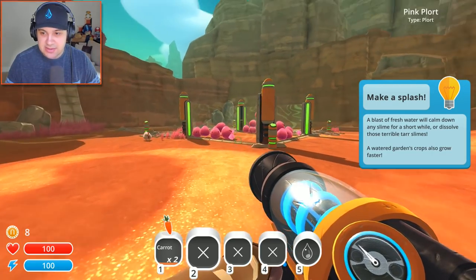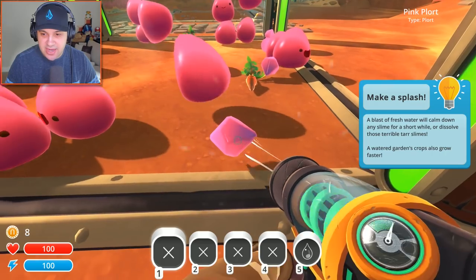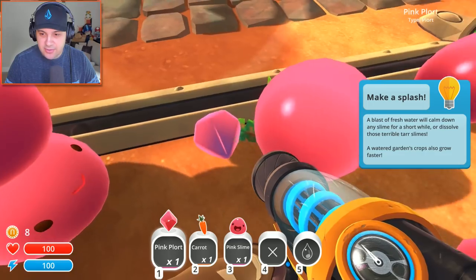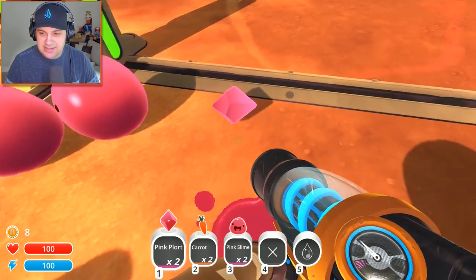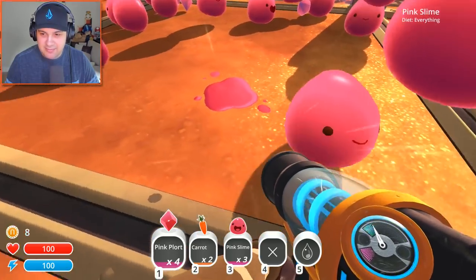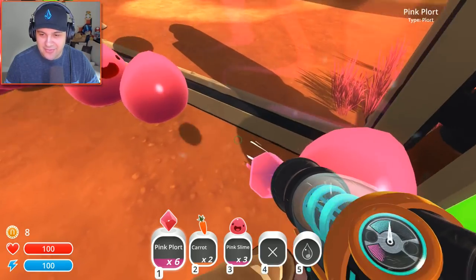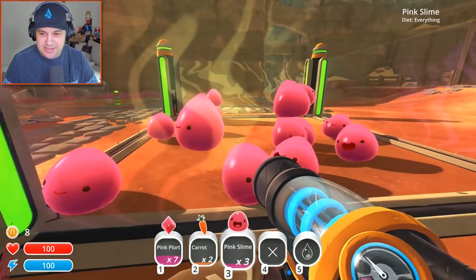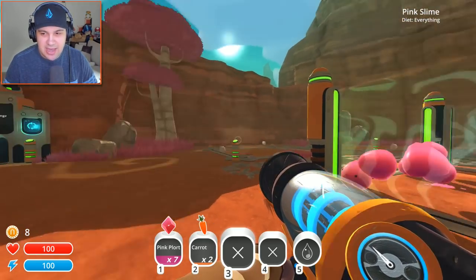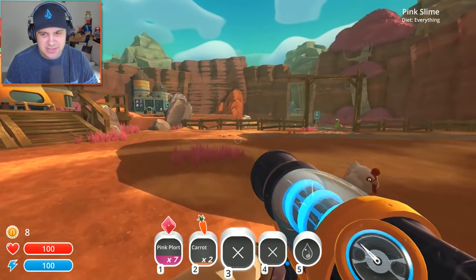Let's give these guys some more carrots. Here you go guys, take those carrots. And I'm gonna take all your plorts. How do I selectively catch just the plorts? I feel like I'm catching slimes too. I guess you kind of have to make do — do your best to get around the slimes. Let's get these guys back in there, the ones we accidentally caught. You guys enjoy your lives in that very small cage. I do feel bad about how small that cage is.